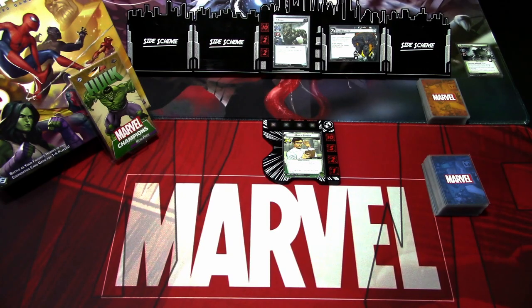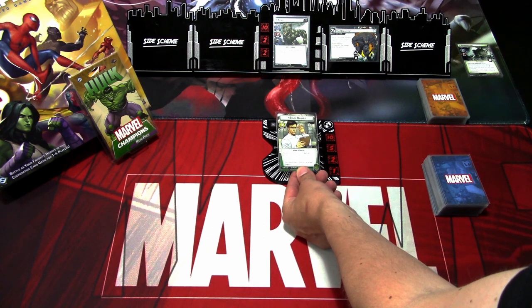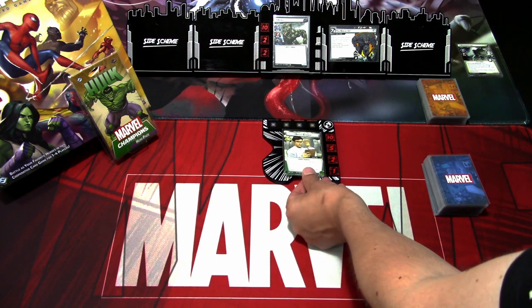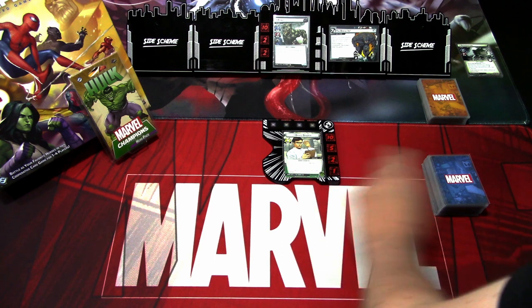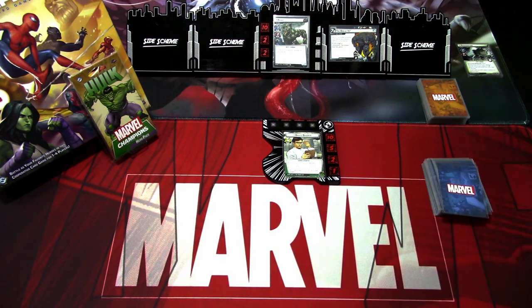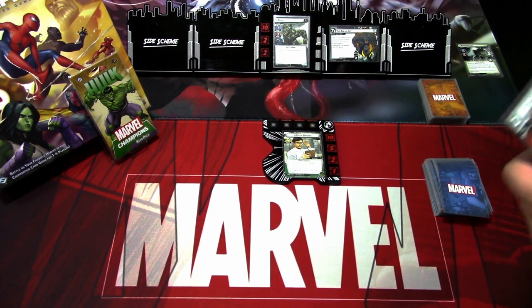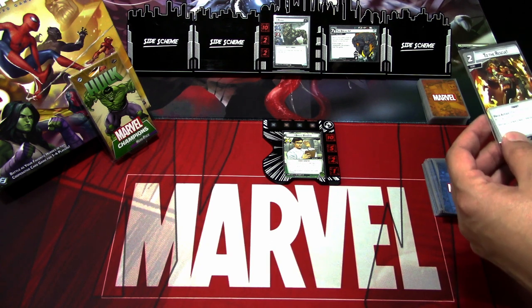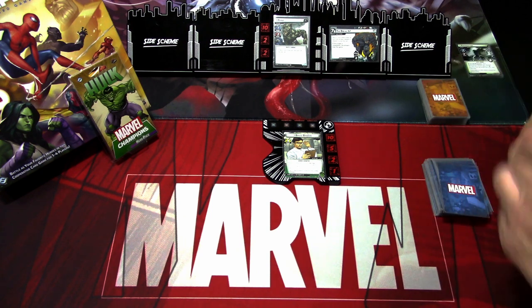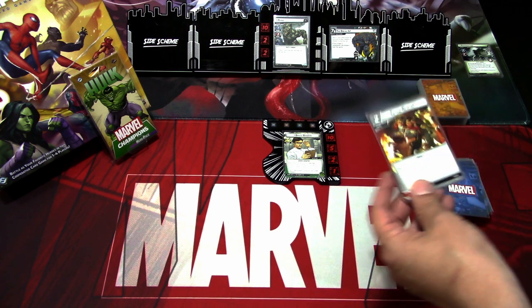I have a pre-shuffled deck so let's draw our opening hand. Bruce Banner has a hand size of five, so let's draw five cards and see what we get. We get To the Rescue. I'll quickly look at the new cards because I haven't really paid attention to the spoilers, so this is also a first look so to speak. It's a two-cost event, To the Rescue.